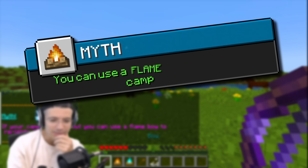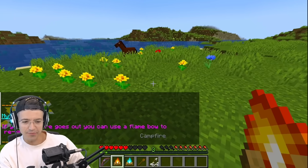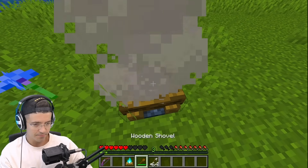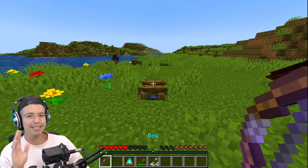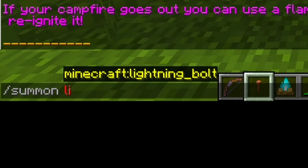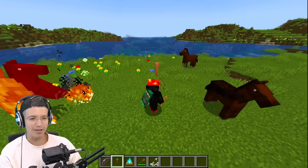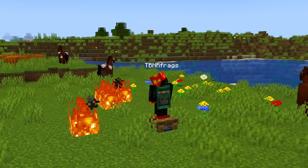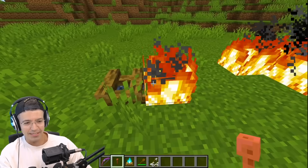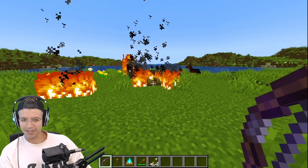If your campfire goes out, you can use a flame bow to reignite it. I think this is actually true, but you know what's even crazier? If you extinguish the campfire, there's also apparently the shovel. Before we test this, I want to show you what happens if you try to light it with lightning. Lightning does set things on fire, but if you try to do it on the campfire, it just doesn't work.